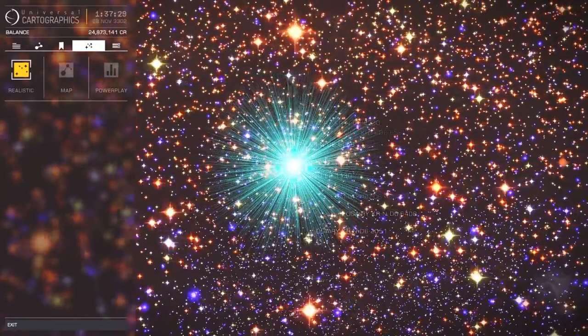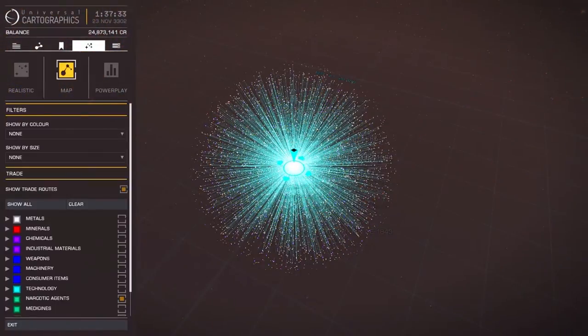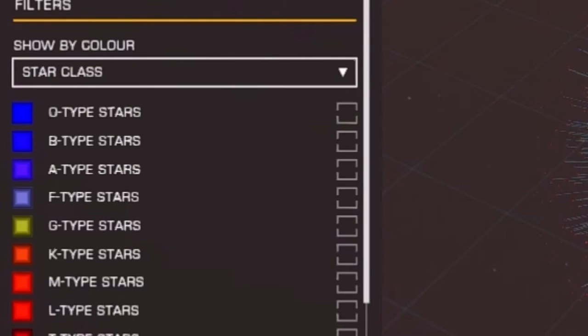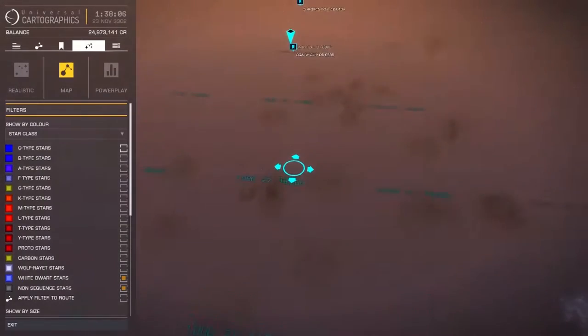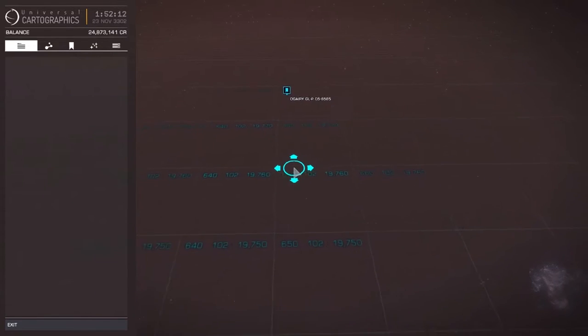Finding Neutron Stars on your galaxy map is as easy as filtering by star types in the map menu. Under Show by Color, scroll down to select Star Class and unselect everything except for non-sequence stars. From there, your map will only display Neutron Stars and black holes as a grey dot. Move around the galaxy map until you find one within reach.